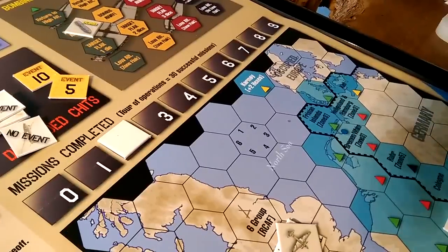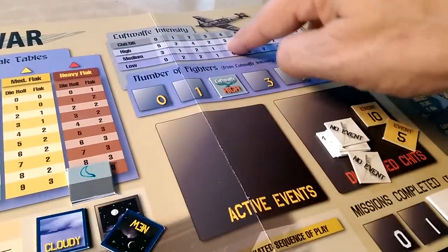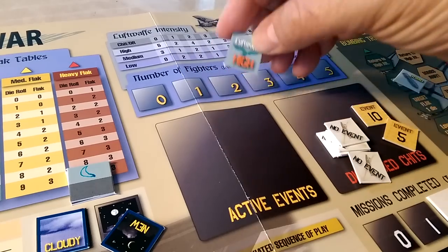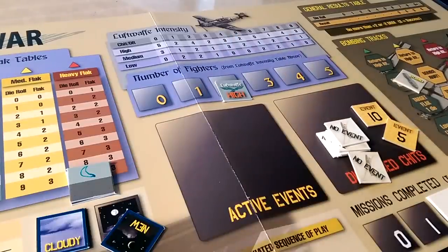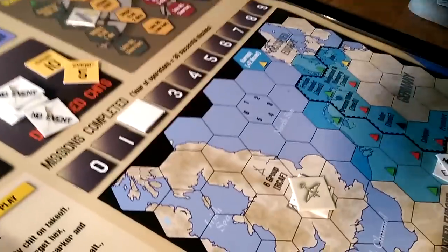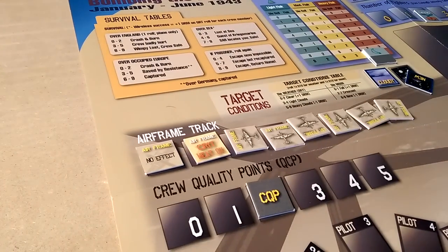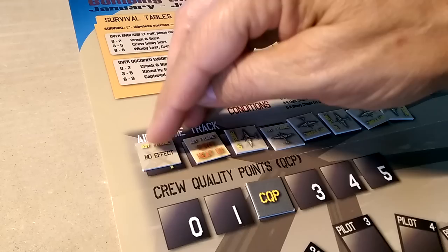If you roll poorly for the Luftwaffe, they're not going to have a chance to get at you. Even if you roll a four and flip over the high Luftwaffe chip — they have three chances to spot you, and if they spot you, three chances to hit you. Only about a 40% chance to actually do some damage. But when they do, it can be pretty nasty. There's tension built in by this airframe track as you flip over results.